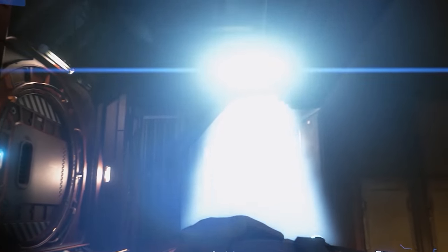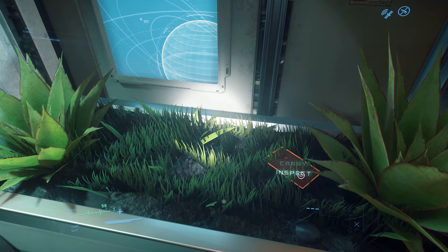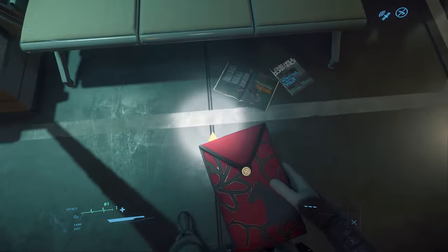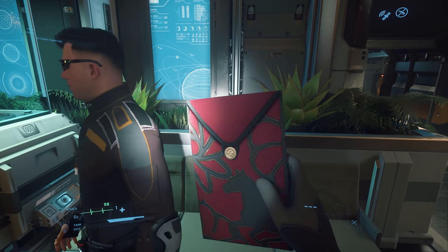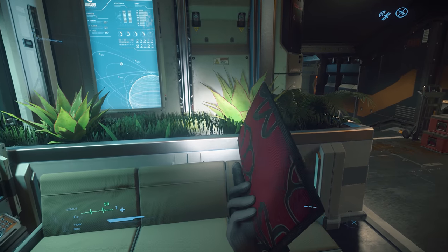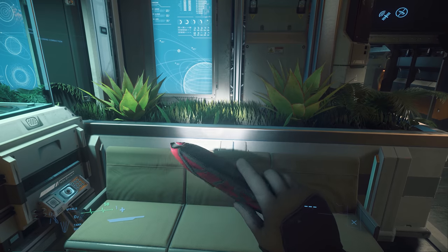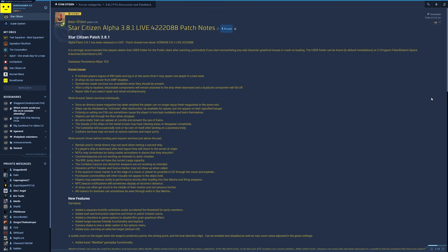As part of the Lunar Festival in 3.8.1, red envelopes have been hidden around the major hubs and landing zones around the verse. You can hunt them down and then sell them at kiosks to ensure good fortune — basically they're worth a good amount of UEC each. It could be your lucky day if you find them. I've found them typically in plant and bush areas around Port Olisar, in little plant boxes and window boxes.